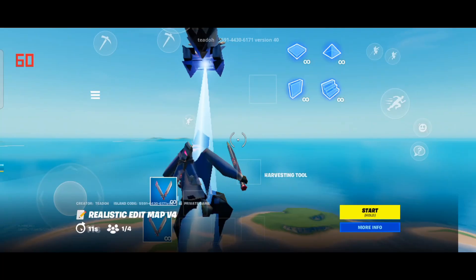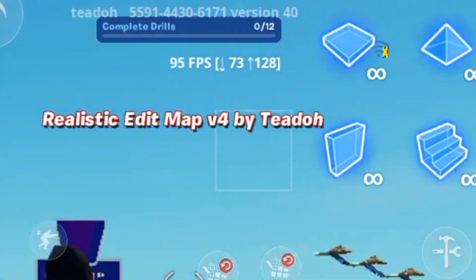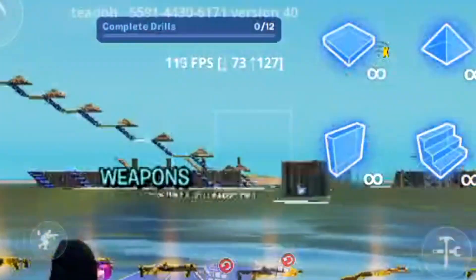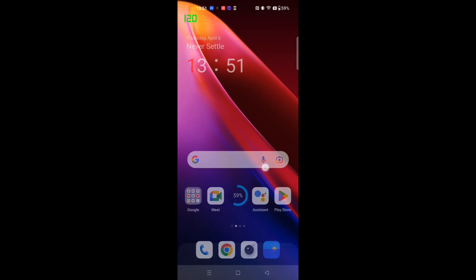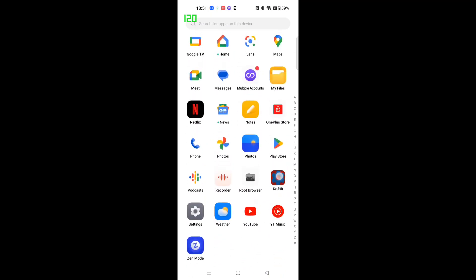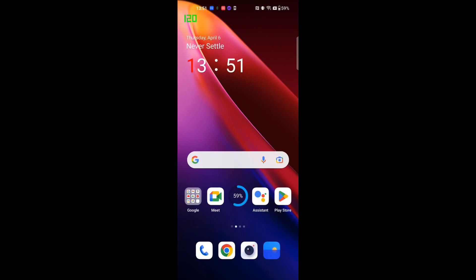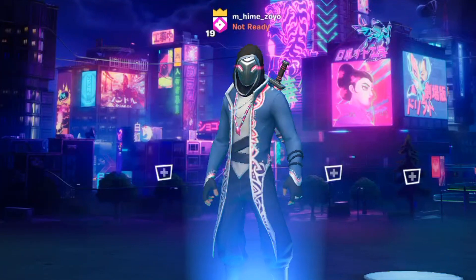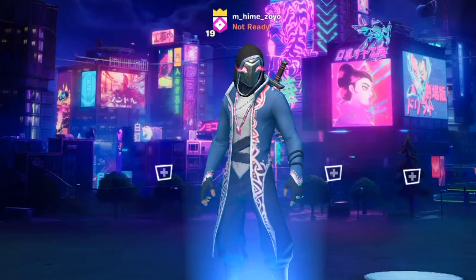For confirmation, you should check that fps is showing as 120 after you go back to Fortnite. Then uninstall SetEdit. Don't worry — even though you uninstall it, the parameter is retained. You can now play Fortnite at 120 fps. Caution: if you restart your device, you have to start over because the parameter will be cleared.